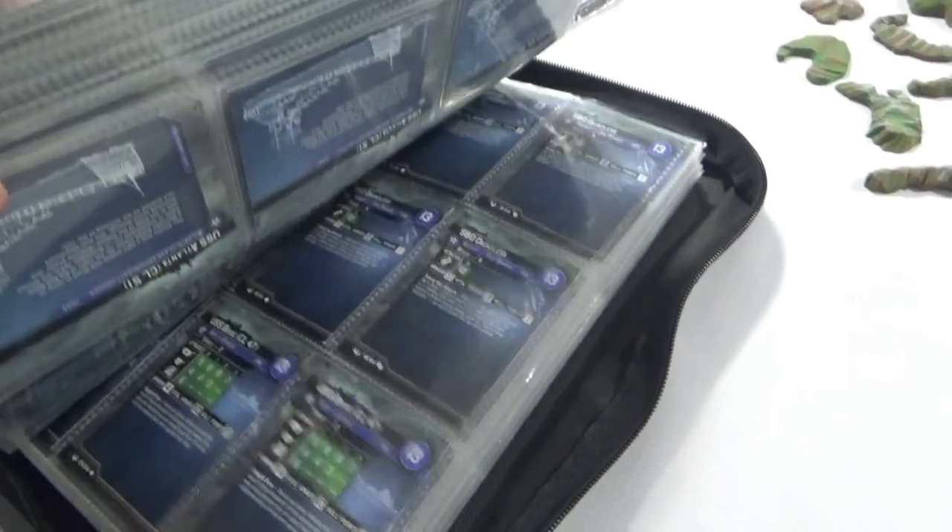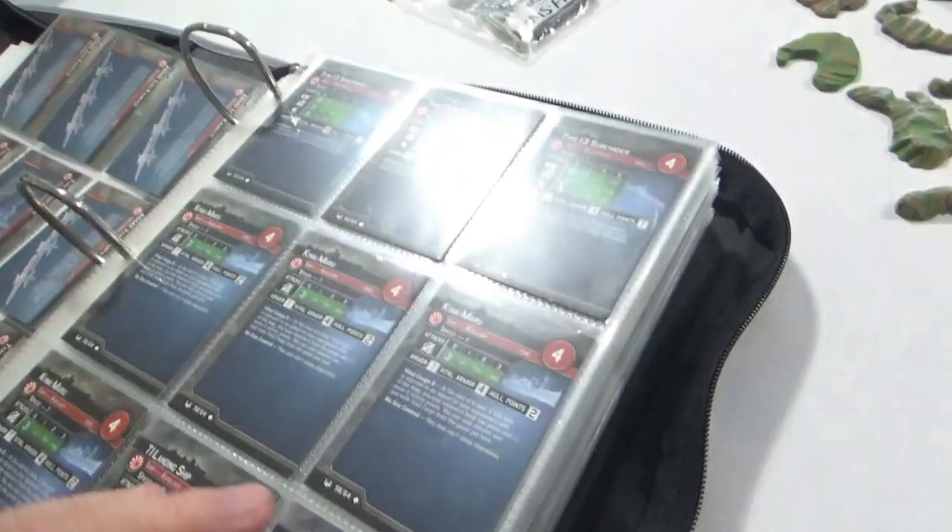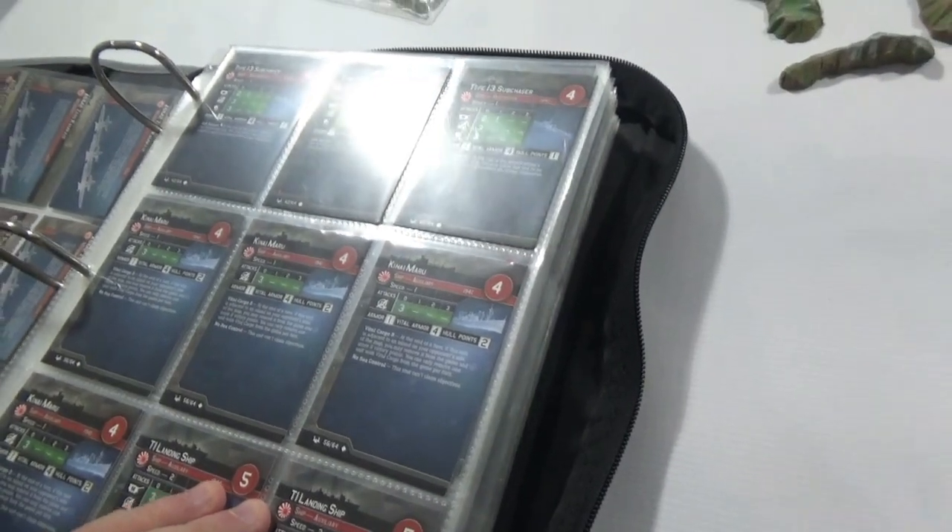This is how I store all of my cards — they're all stored in plastic sleeves, well looked after. And this is what 660 cards looks like. All done up and they're all in order, starting with Japan, because I believe I have the most ships in Japanese.